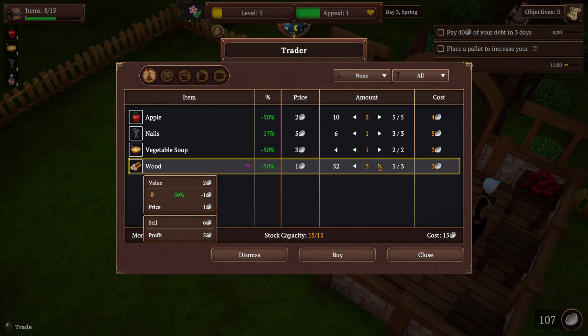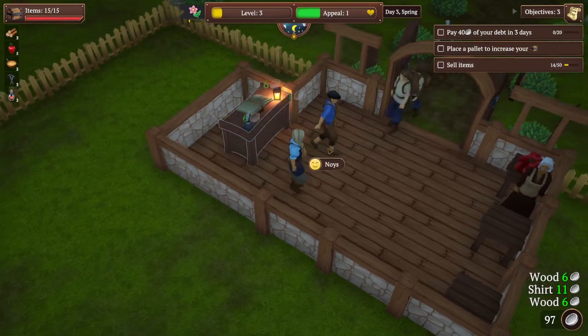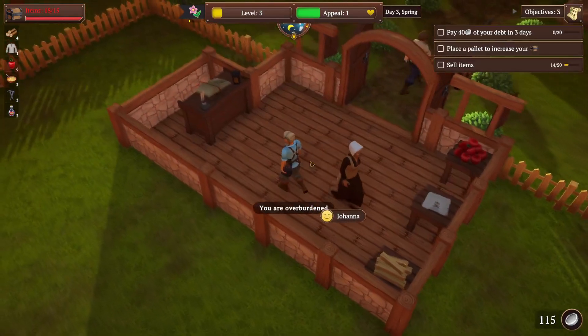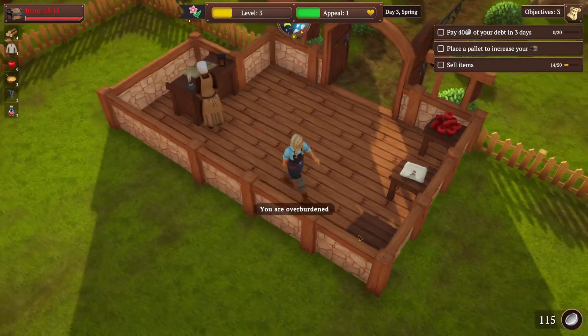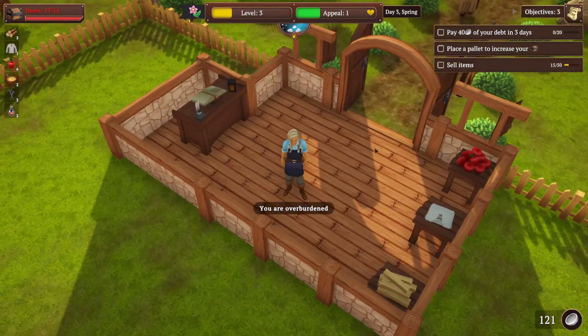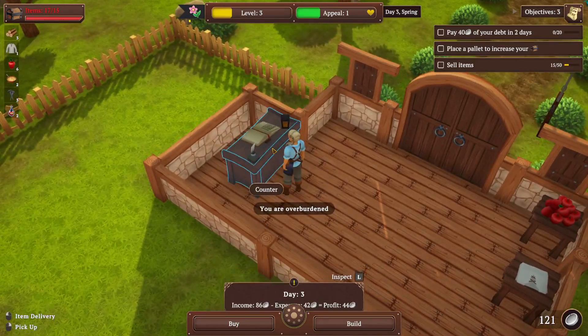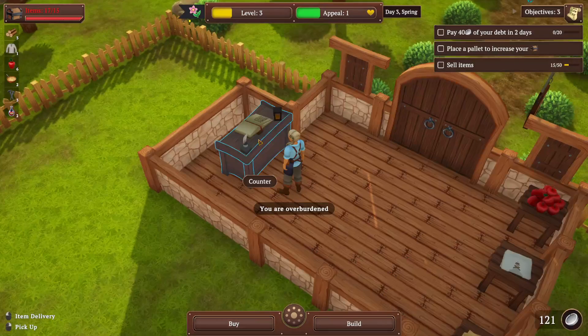Hang on one second. Let's buy that — there we go. Oh, we're overburdened because we bought too much. They just buy automatically — cool. We're overburdened because we bought stuff from the counter instead of the traveling merchant. So we need a pallet now. Let's move you around.